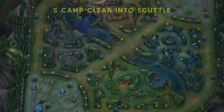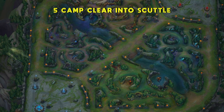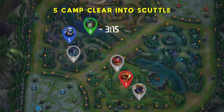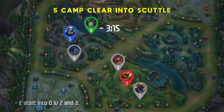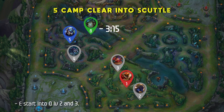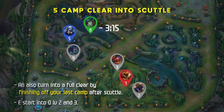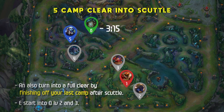The 5-camp clear into Scuttle is the most standard Graves path that works in nearly every game. You can start on either side of the map and clear 5 camps to be on time for Scuttle spawn at 3:15. The standard skill order is E start, into Q at level 2 and 3 — this lets you clear as fast as possible to get to Scuttle right on spawn. Just be careful since you won't have W until Scuttle is secured. This can also turn into a full clear by finishing your last camp after Scuttle if there are no plays to be made.